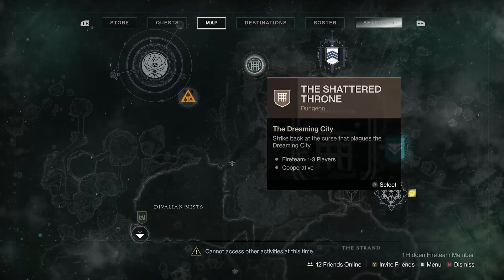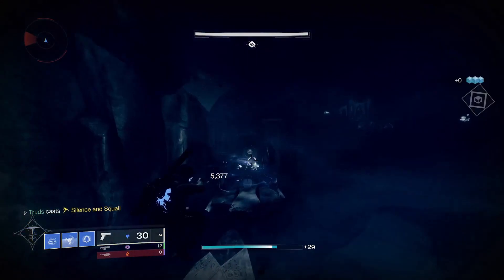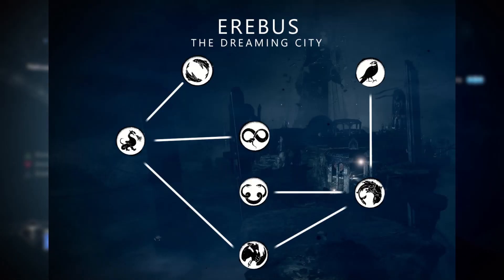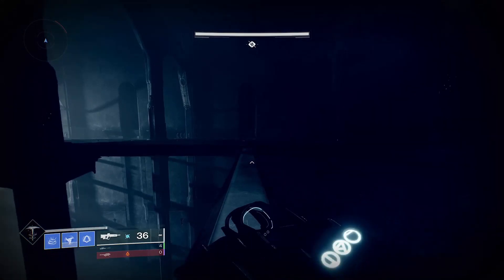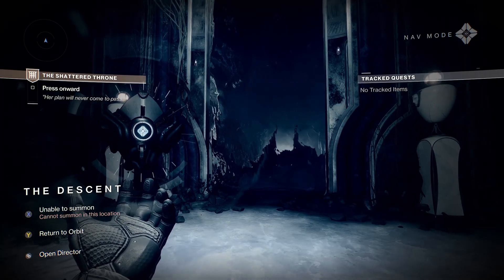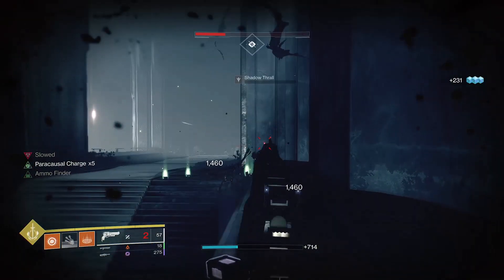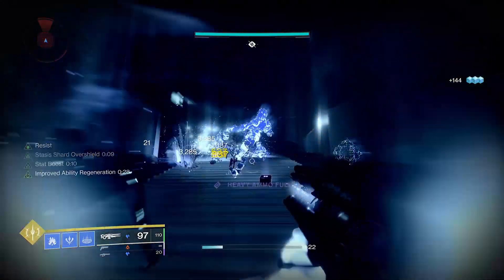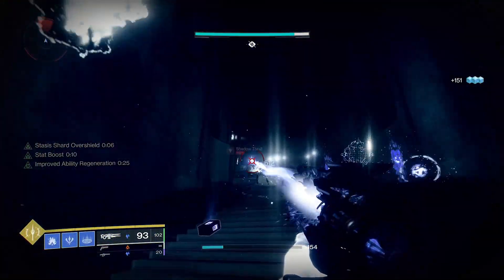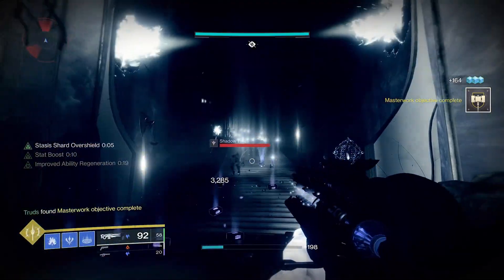Staying in the Dreaming City, the Thrallway is the next best. This spot is accessed via the Shattered Throne Dungeon and is easy to get to. Complete the first puzzle encounter by following the symbols around and defeating enemies — a map guide will help if you get stuck. Move through the next section and the jumping puzzle before you get to the start of the Thrallway, where waves of Shadow Thrall spawn. Just hunker down in a corner and shoot away until you finish your exotic catalyst. Alternatively, there's another spot further into the dungeon with even better enemy density, just before the final boss, though it may require a fireteam or an LFG checkpoint.